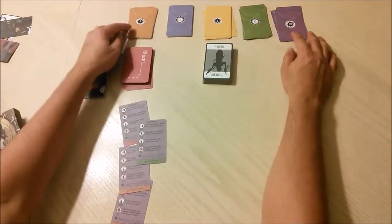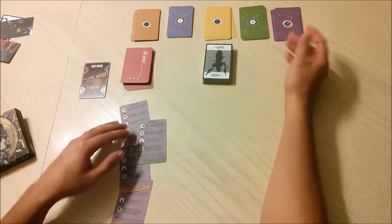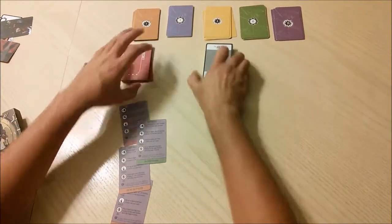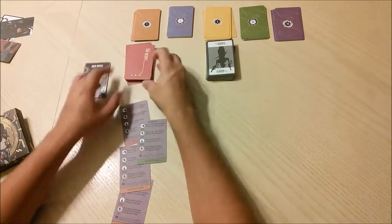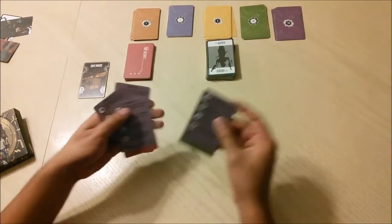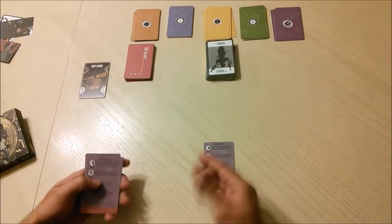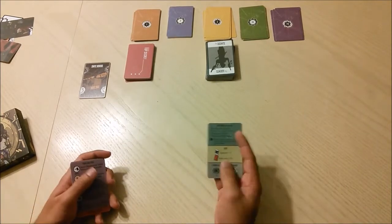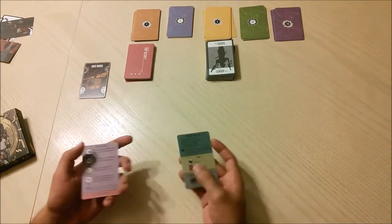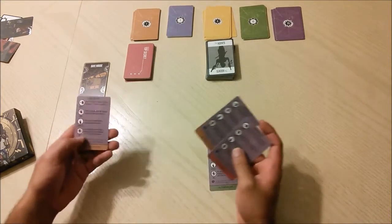The game is already set up. At the top there are IP points cards as well as the currency in the game. There is a deck of agents and a deck of missions. Each player will get one of these starting cards that explains agent abilities, action costs, and what data tokens do.